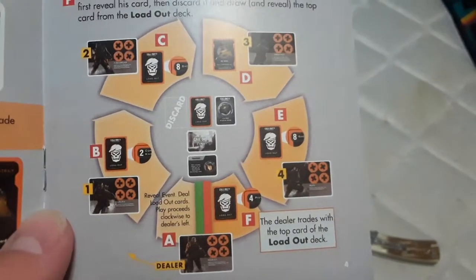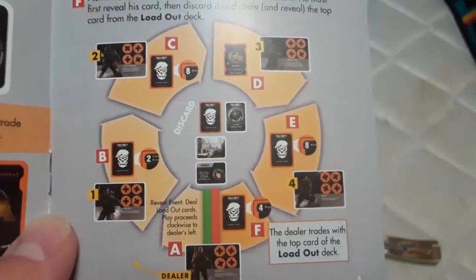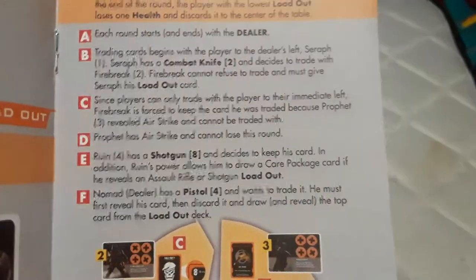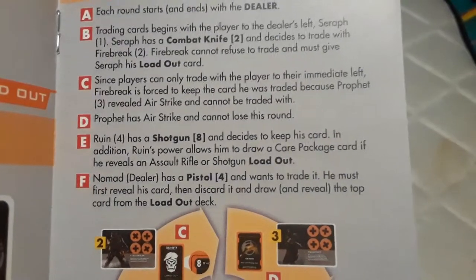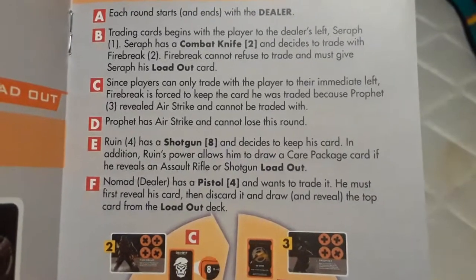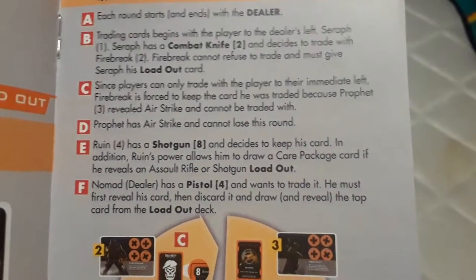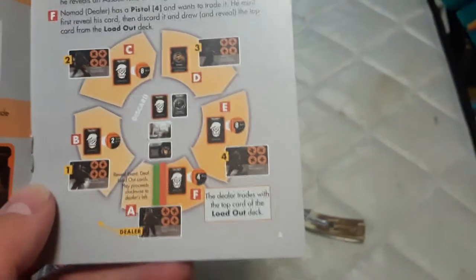Each round starts and ends with the dealer. Trading cards begins with the player to the dealer's left. Since players can only trade with the player to their immediate left, there's a good example of how that works — A, B, C, D, E.